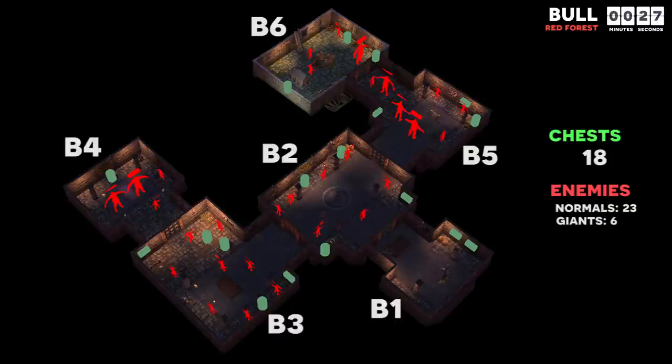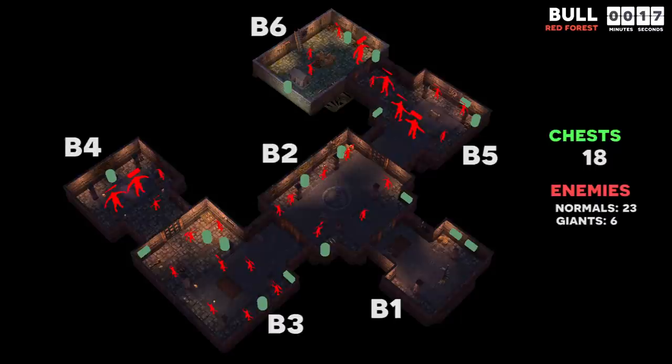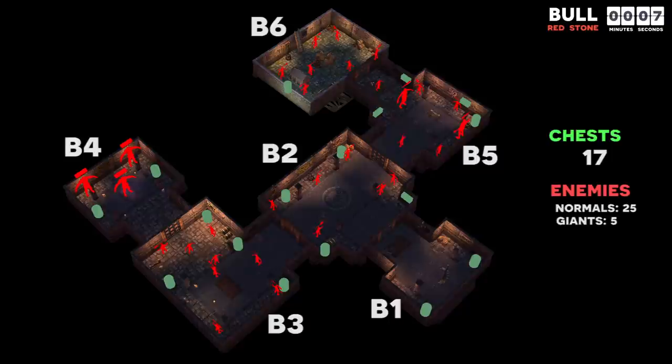Red forest bull offers more variation — B3 is classified as lightly guarded loot and B4 as heavily guarded loot, but B4 has a special chest containing better loot than average. Due to RNG it is hard to say whether it's worth your time, but if you have a teammate who has unlocked the illusionist, I'd recommend having them lure the giants away and reset them after you loot the chest. A similar argument applies to B4 in red stone bull — I definitely recommend it if you are farming TPL, but otherwise I would avoid it.